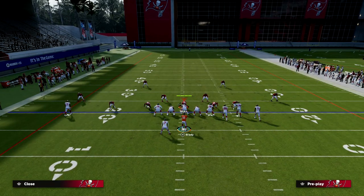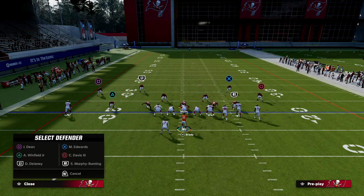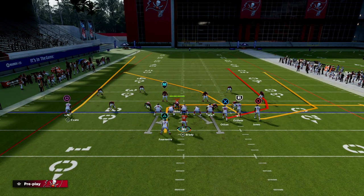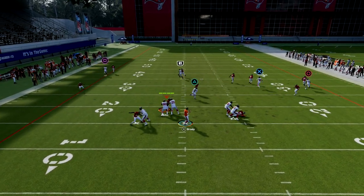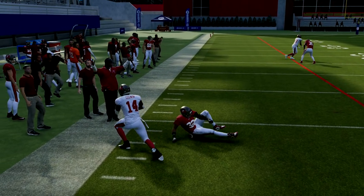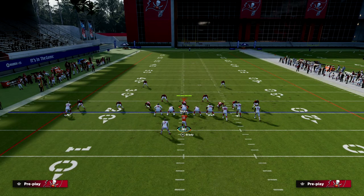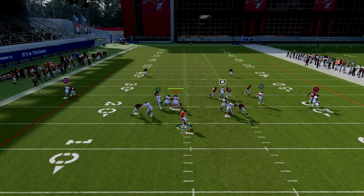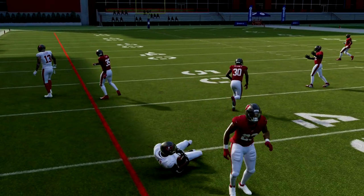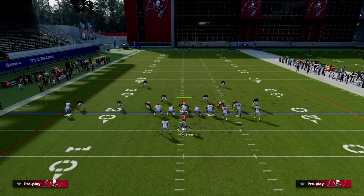Why do we put the slant there instead of the crosser? I'm going to run a standard spinner play and put some coverage on the field. What you'll notice is that the crosser is going to struggle to beat man coverage — he's not going to light up and won't get open. If they have route KO, that could be bagged. Cover 2 Man makes this play really hard to be consistent, as you can see — it's a really tight window. But if we slant that guy, we're going to have some options.